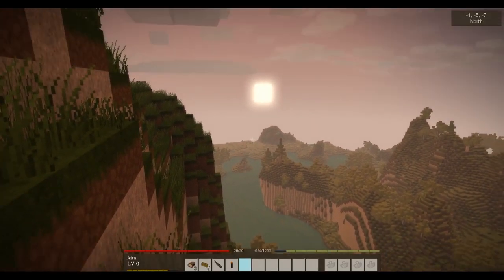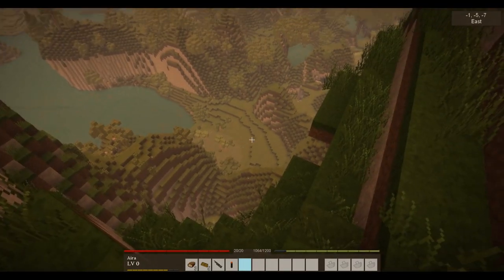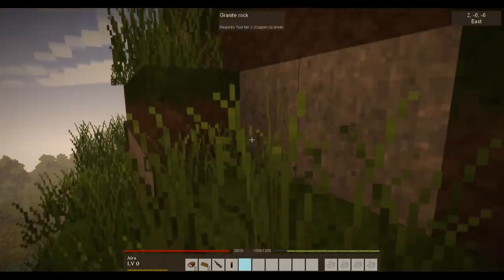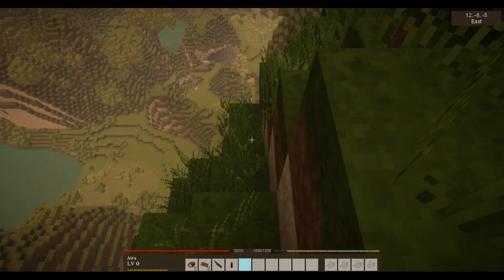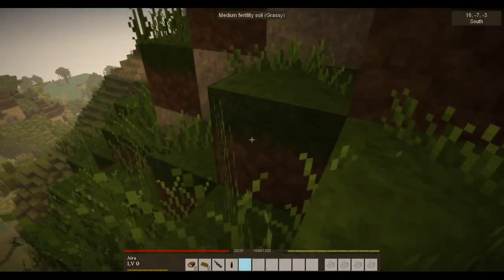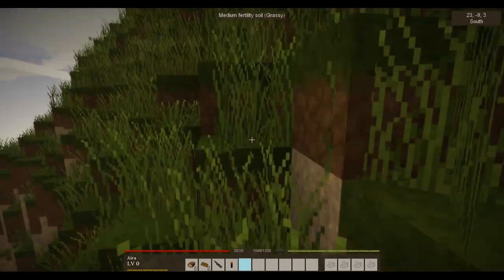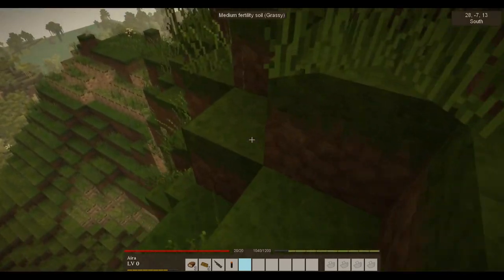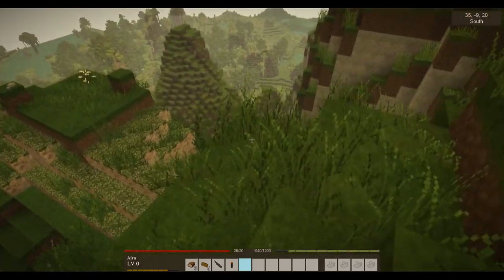I have to admit, this game is a lot prettier than Minecraft — like, just base Minecraft. I just feel like more work has been put into the aesthetics of this game. Let's take control again. Hate to leave this beautiful view, but it is time to go back down. This area over here looks a lot more habitable than over here with all these hills and canyons. Hopefully without falling this time. I had to eat some more of my bread and I don't really have much food left, so here's hoping I find some more food soon.